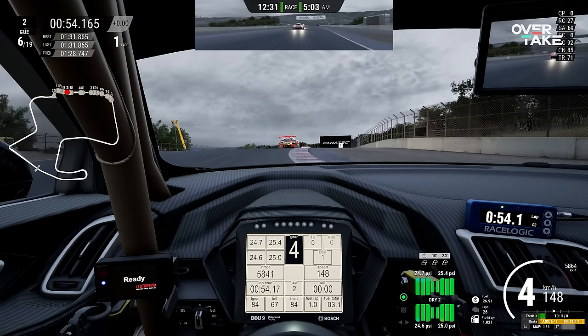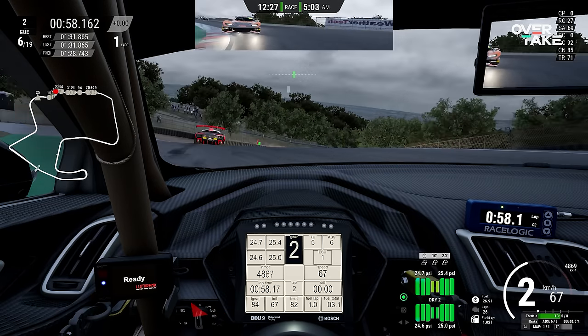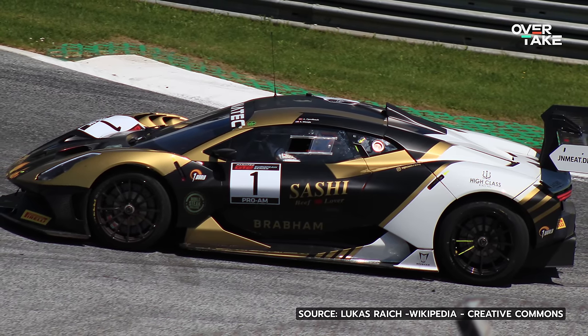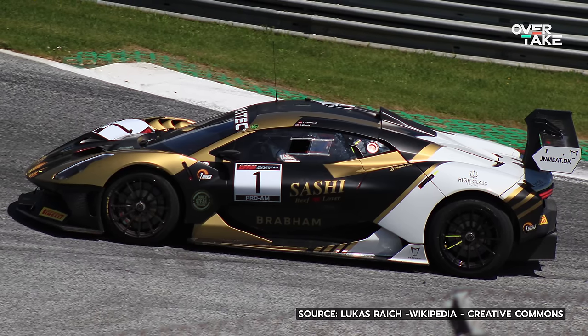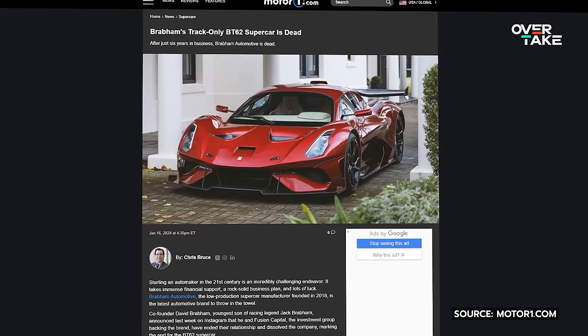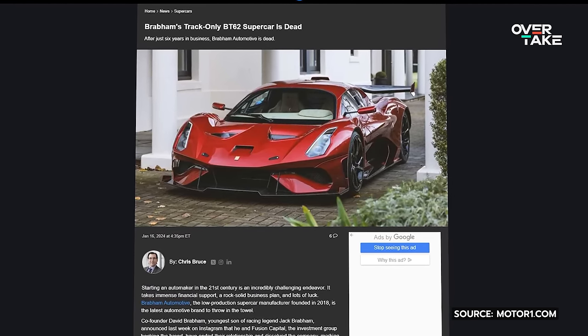The true GT2 fans just noticed when I mentioned the naturally aspirated engine — because one is missing. The Brabham BT63 GT2 didn't make it. Shortly before the release of the pack, David Brabham, the youngest son of the legendary Jack Brabham, announced the end of the Brabham automotive brand after six years. This meant there was probably no longer a license available for the car. That's very sad.